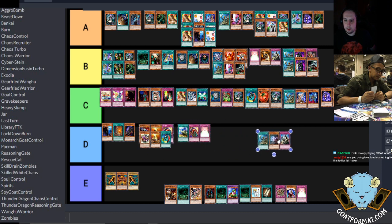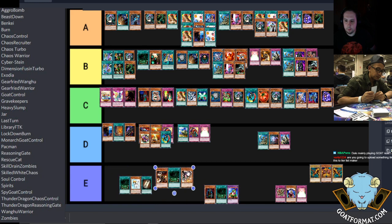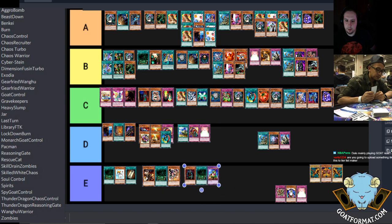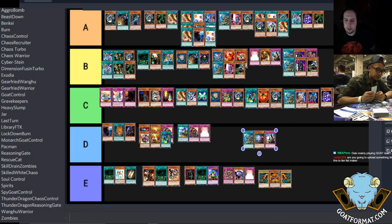I think Cyberstein is just a better version of Ben-Kai — Ben-Kai would probably be at the bottom of E as well. So Rescue Cat, Ben-Kai, Cyberstein, Last Turn, then Exodia. I guess this stuff here is probably better than those. Do you think it's better than the Spirit Deck? I think the Spirit Deck is actually better — it has proven itself more.